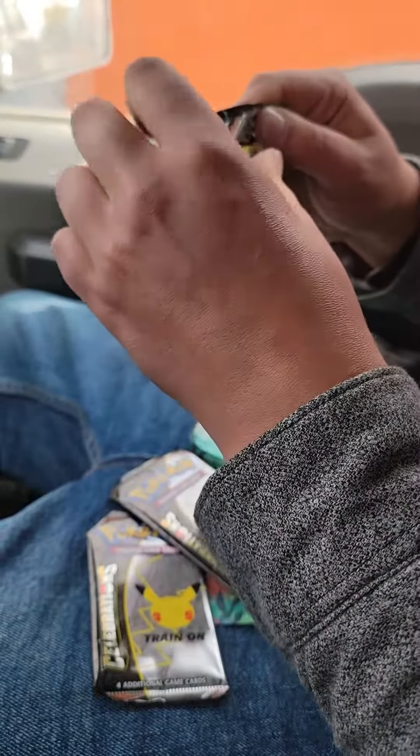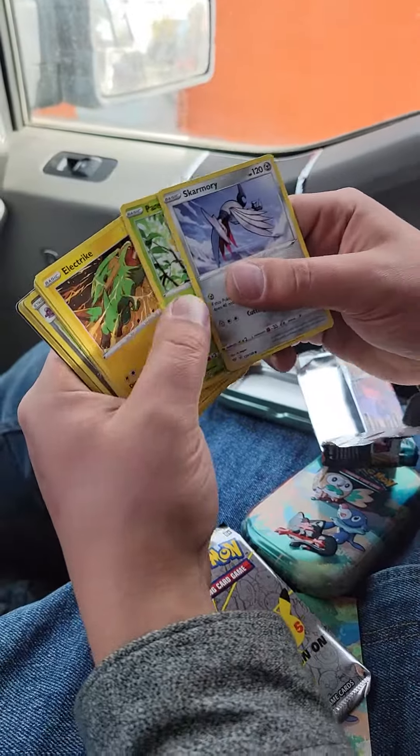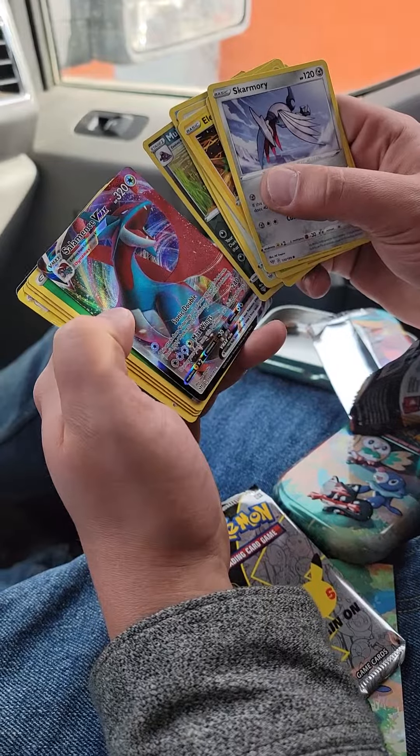Here we go. Sky Murray off the bat, and it's a white code card. We get something good. Pan Sage, Electrike, Fletchling. Oh, we got a V! Salamence VMAX. Nice.